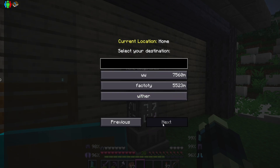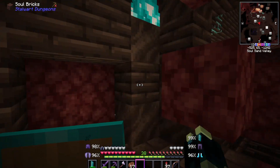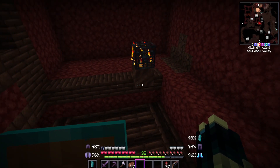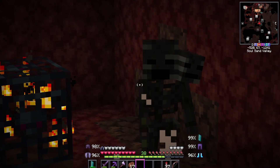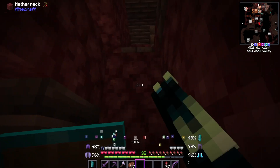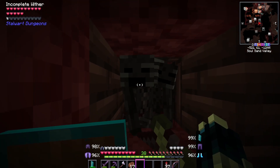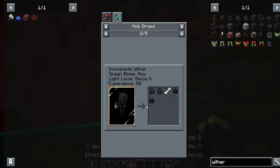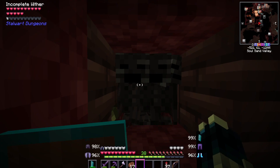Inside this structure there is a boss we have to come back and kill later, but this spawner right here spawns what are called incomplete withers. These blocks pushing them are found within this structure. A normal wither skeleton has a 2.5% chance to drop a wither skull when killed, increased by looting, whereas the incomplete wither has a 95% chance to drop zero and a 5% chance to drop one - so double the drop rate of a normal wither skeleton.